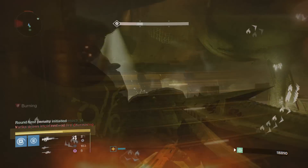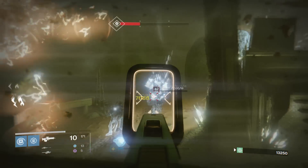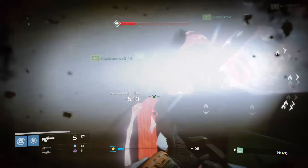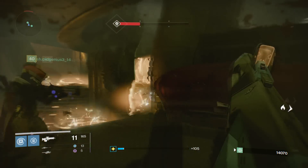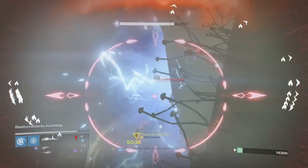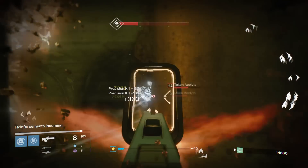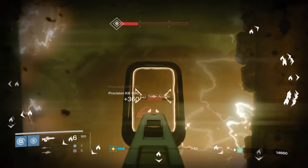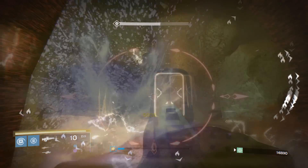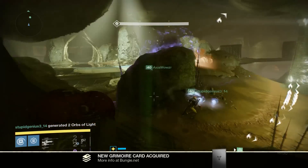From here it's the same as the last round: kill the adds, then damage the boss to make more adds spawn, and rinse and repeat. I'd recommend slightly spreading out your team in this left-hand corner so you don't all get trapped behind the same wall of fire. If one teammate is trapped behind a wall of fire, they can make a run for it, and even if they die, your second teammate can come out and revive them at the very edge of the fire orbs. My squad ended this round with a little over 18,000 points.